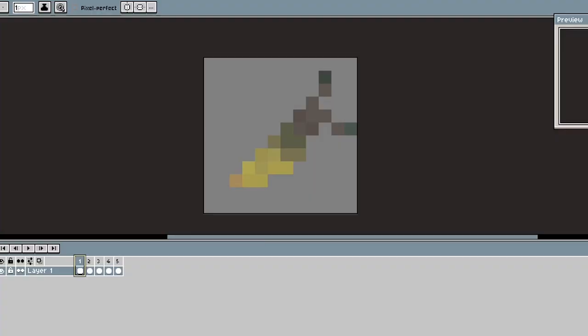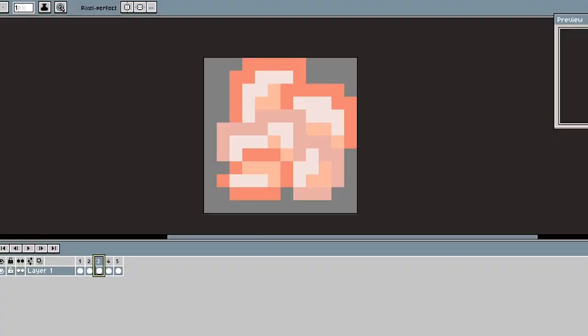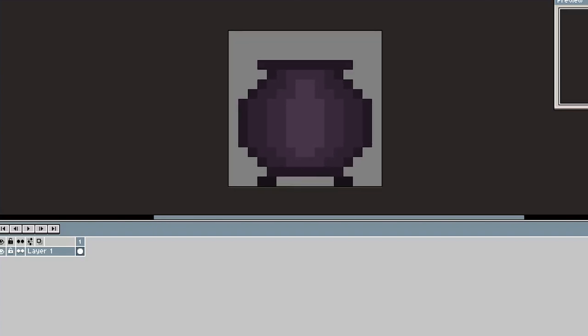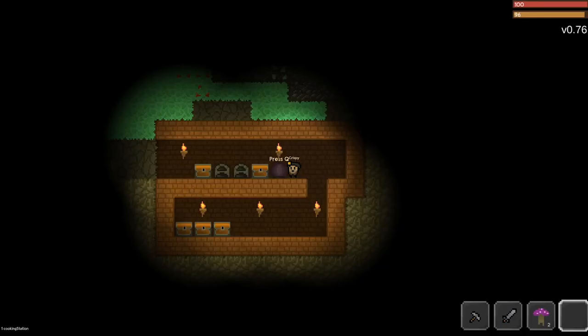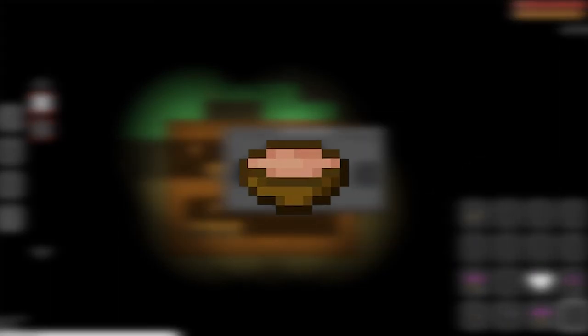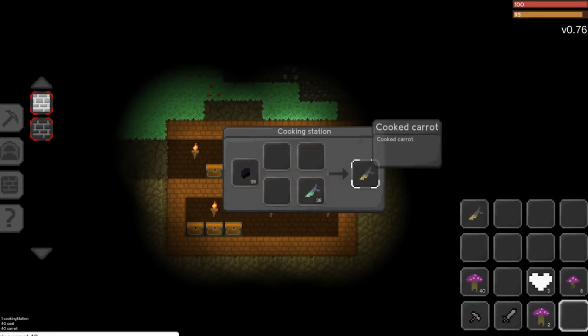Next thing: cooking. Our artists drew these awesome alien-looking cooked food sprites, and also this cauldron, which we call the cooking station. It didn't take me that long to implement cooking into the game, and the UI still looks kind of clumsy, but everything works. You can cook items one by one or mix them — for example, one raw meat plus three vegetables will give you a meat stew. We haven't implemented the mixing yet, but we'll definitely do that before the next devlog. If you have any ideas for some interesting food, comment down below.